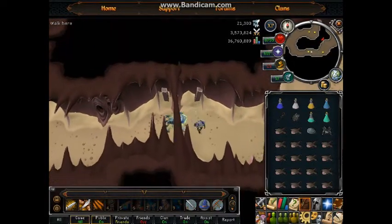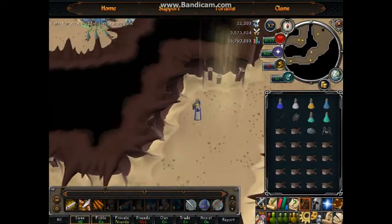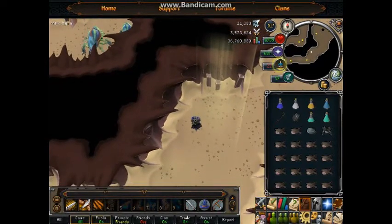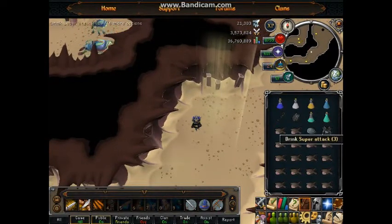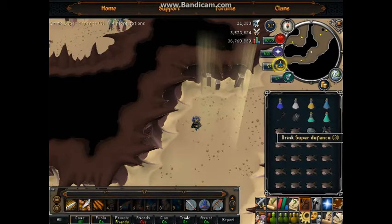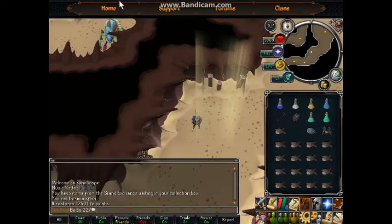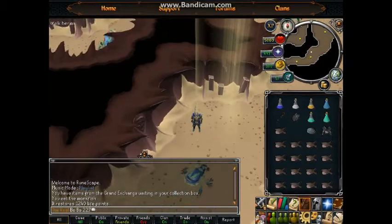Once you get to this point, rest if you want, then pot up. You don't need too much run energy because she's right in there. I have super sets plus a magic potion since I'll be switching to magic for her second form, plus a couple prayer potions and monkfish for the rest of the inventory.